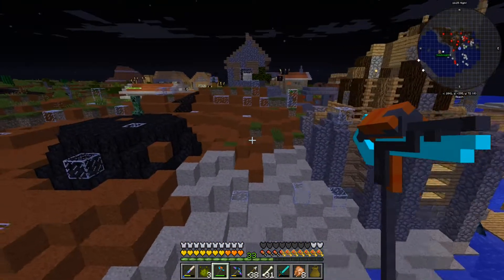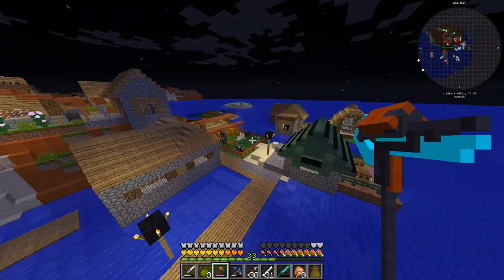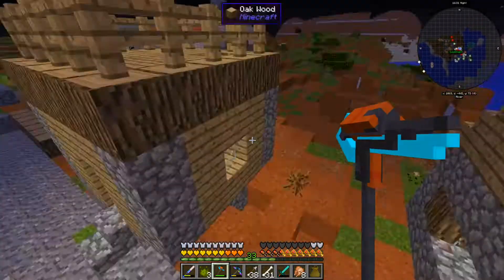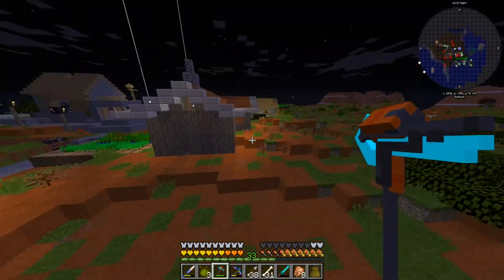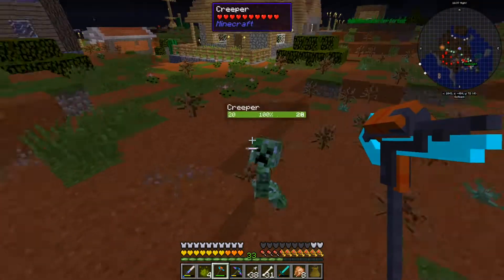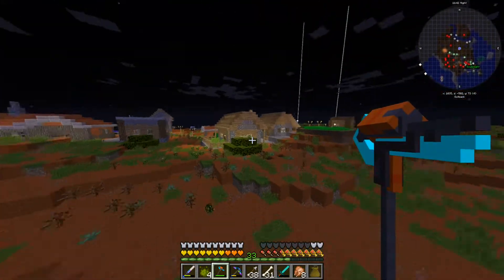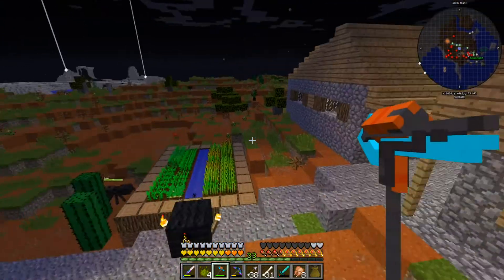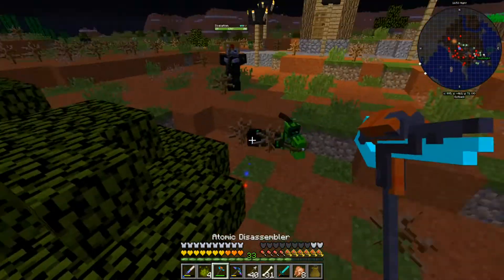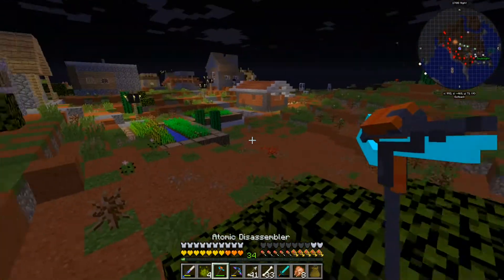Hey, there's a village over here! Did you know there's a village over here? I wonder if it has a waystone - yeah it probably does, it should. I don't see it though. Nope, no waystone. There's a creeper. There's lots of oil - oh it's Pamethan oil. I wonder if there's a way to refine it, probably.